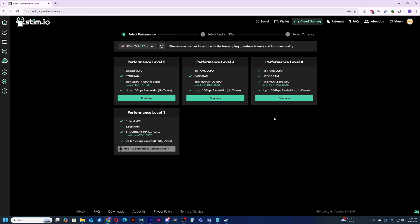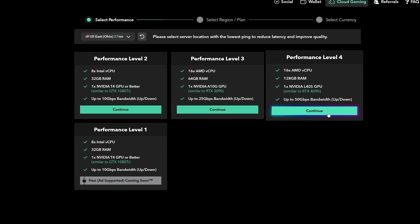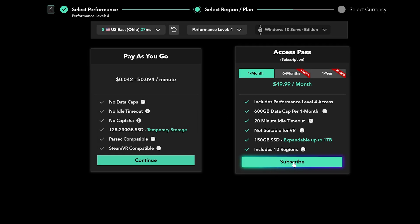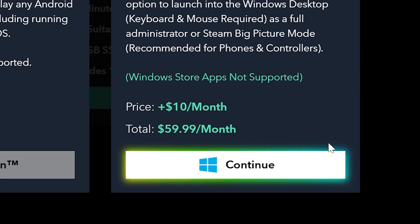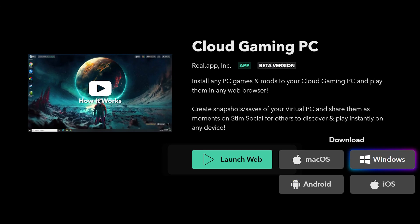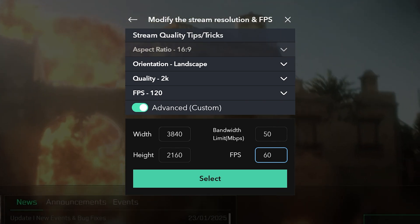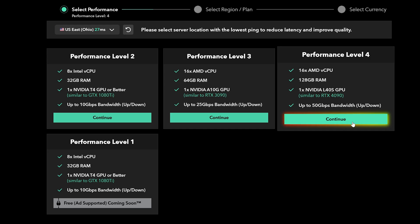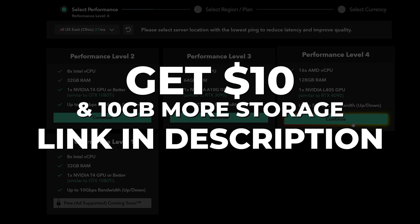Stim.io also has the L40S machine, but they offer a monthly subscription at $60 a month. You can play right on the browser or feel free to download their app. Please note they limit your stream to 2K or 1440p by default. I'll have a getting started guide for Stim.io soon, but in the meantime I have a link to sign up to get $10 toward your account if you purchase a monthly subscription.